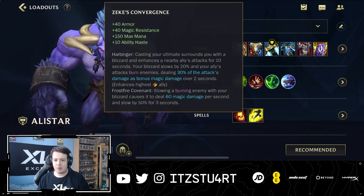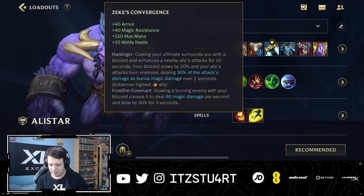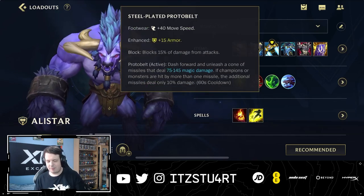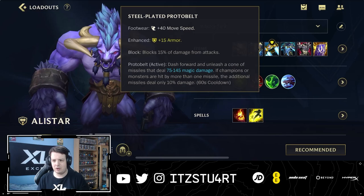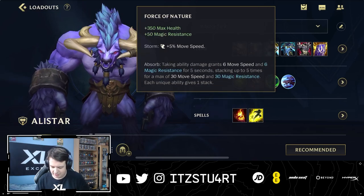Zeke's Convergence gives you armor and magic resist, plus a passive where when you cast your ultimate you get a slow around you and your allies deal more damage. For boots, most of the time you want Plated Steelcaps, though you can go Mercury Treads if you're against a lot of crowd control. For the boots upgrade, go Protobelt — it's like another flash, letting you dash forward and use your pulverize and headbutt to knock enemy champions into your team.